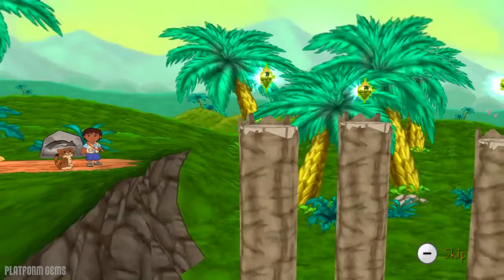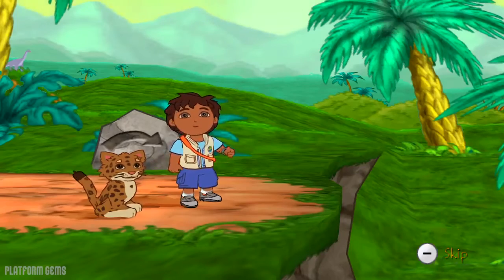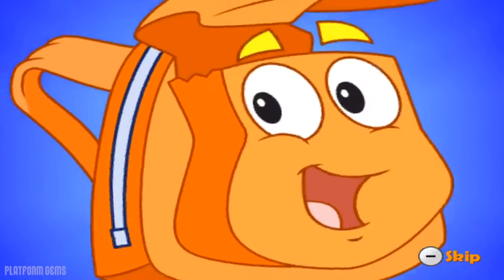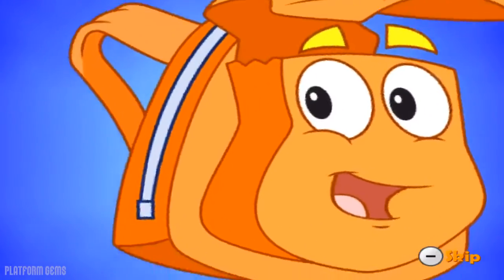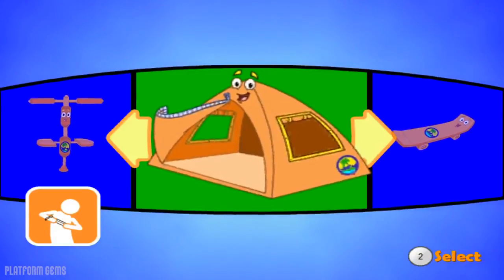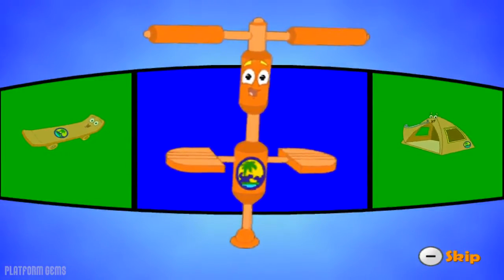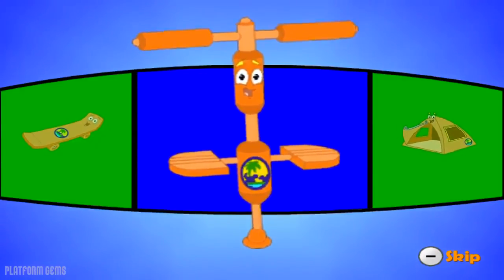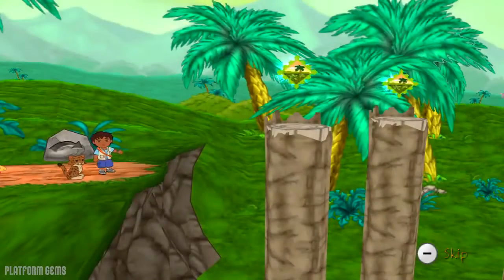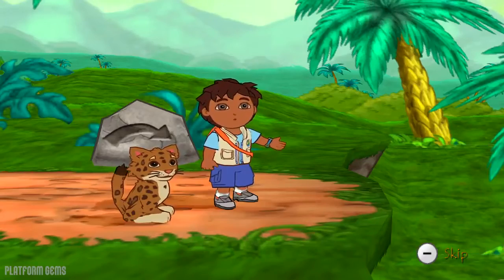Uh-oh, Diego — how will we keep going? Rescue Pack can help! Activa-te! I'm Rescue Pack! I can change into anything Diego needs. Diego needs something he can use to hop across those broken trees. Diego can hop across the broken trees with a pogo stick. To help me jump across these broken trees, hold the Wii Remote in both hands and jump! I'll hop to the next broken tree that I'm facing.